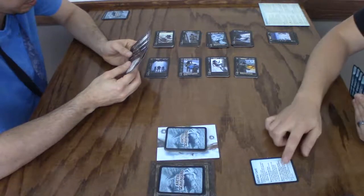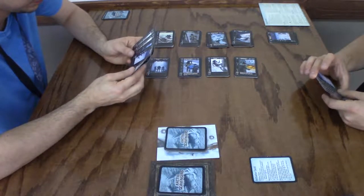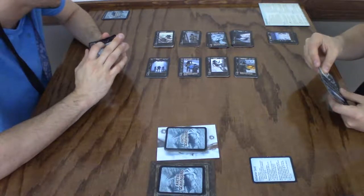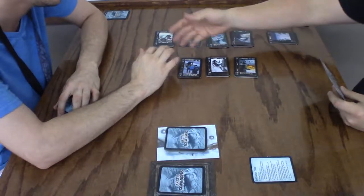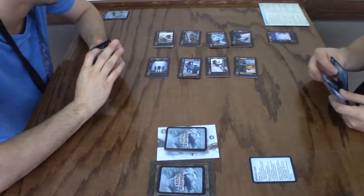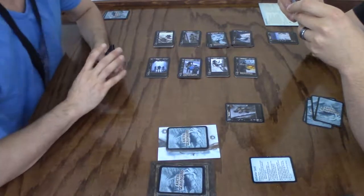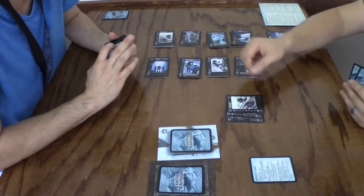I still have initiative — it only rotates after the skirmish phase. For recruiting, it could be six food, six medicine, or any combination equaling six. I'm going to dig for one — if it's trash it goes to the bottom. I'll trash it. Then I'll recruit a brawler for two.